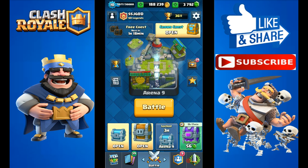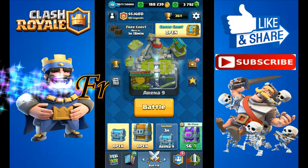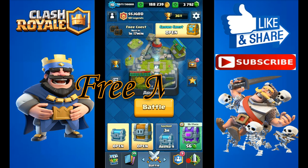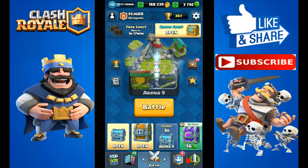If you guys don't know, you can get free gems from FreeMyApps. You just have to go to the description — I have mentioned it right over there. Download it, use the invite code which is written in the description, and complete offers to get points. You can buy iTunes or Google Play gift cards. So let's start opening.